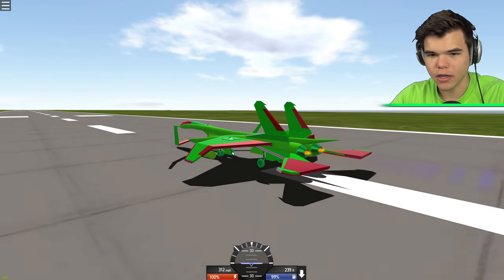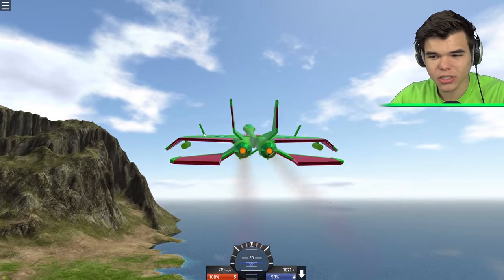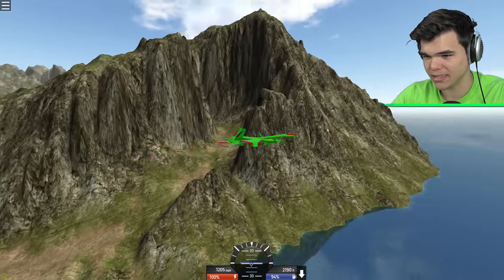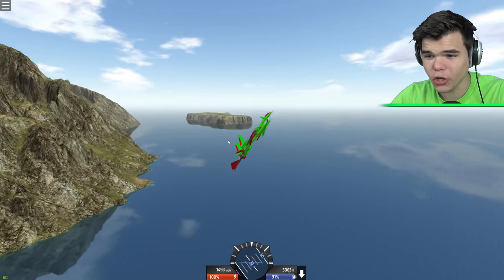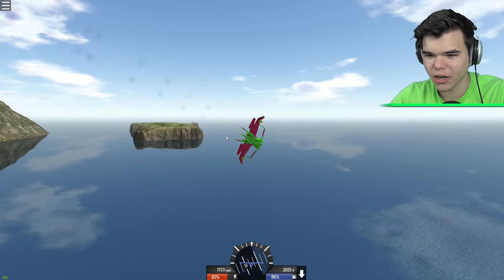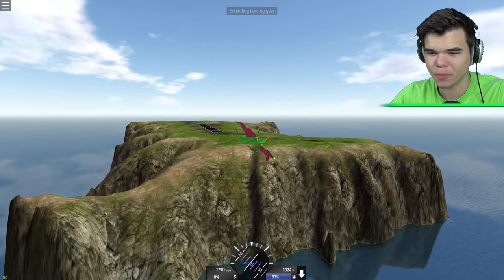Let's go up — three, two, one. This is so steady, just listen to that. That sounds awesome! The guy who created this, thank you so much, this is absolutely amazing. Let's fly to the island on the right and try to land this thing. Whoa, this thing is fast too — 1,500 miles per hour. It's insane! 1,600 — we're going a little bit too fast for landing. This plane is like the perfect plane, I'm not even kidding.